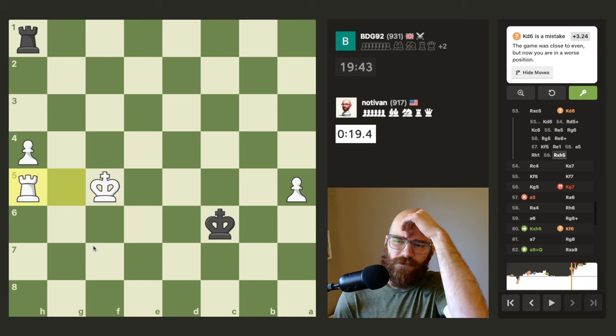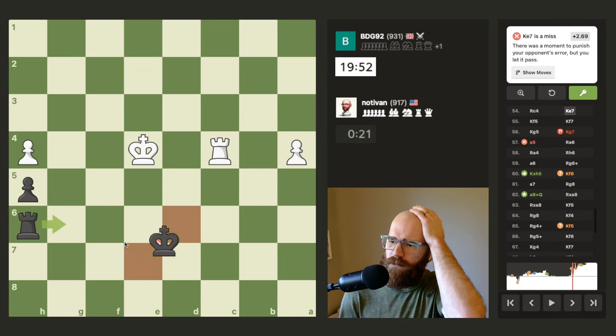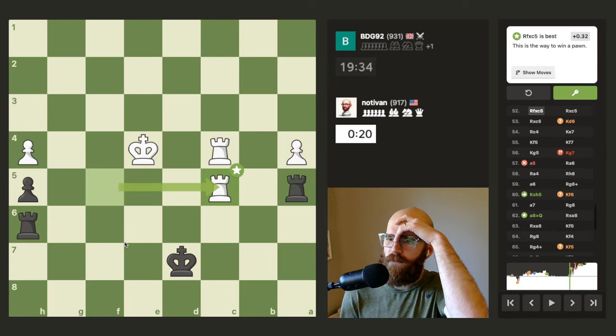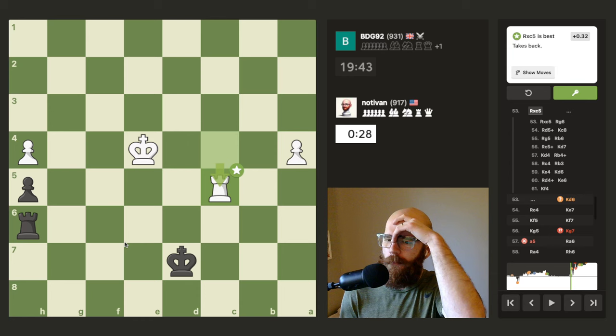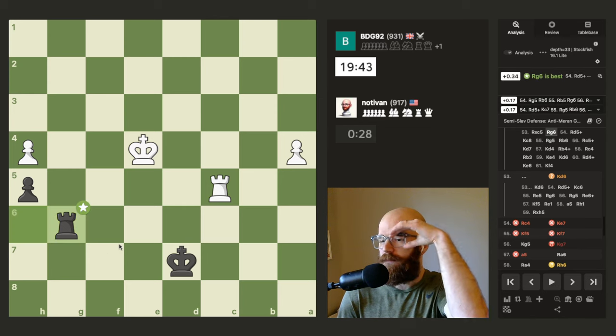Wouldn't he just be taking the pawn there? Yeah, I don't know — that was a really tough endgame. I still don't really understand why this king move was so bad. Maybe somebody can explain why d6 was so bad — I really don't understand. What could have been done here? And we were even here — totally even game. Rook g6. Yeah, I don't understand. Maybe someone can explain why king d6 is so bad — I'm trying to understand it but I guess I just don't get it.